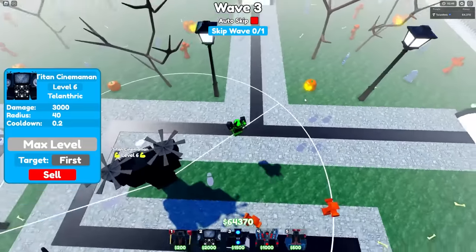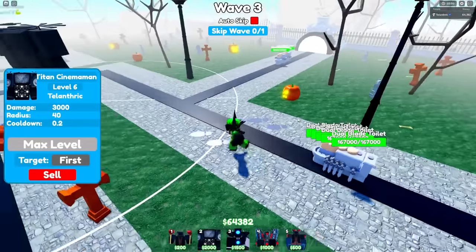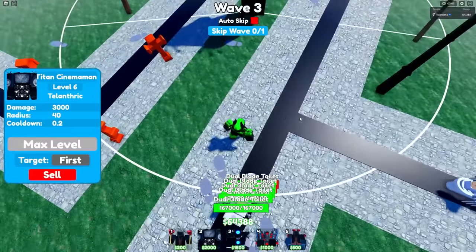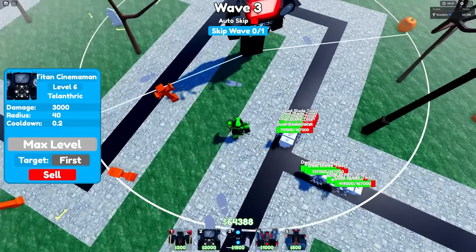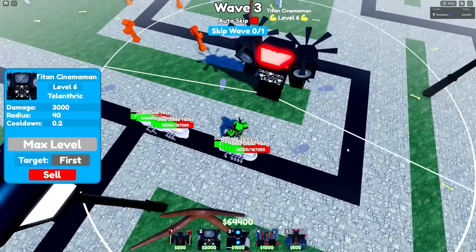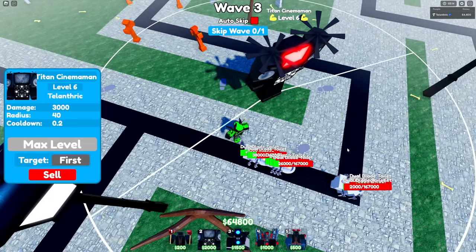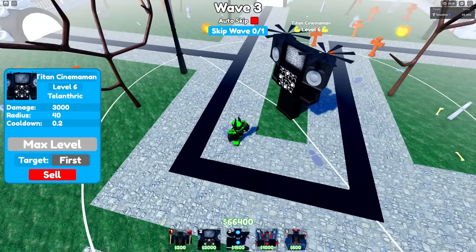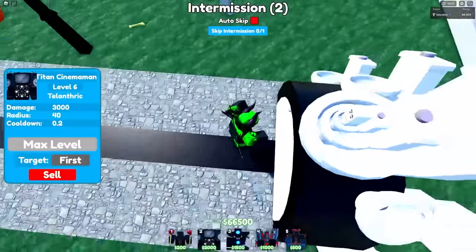Think about this: if there are like 10 dual blade toilets — which actually happens a lot — he will literally do 15,000 DPS to every single one of them. That means in total he is literally doing 150,000 DPS, and 150,000 DPS for only 36k sounds like a really really good deal.